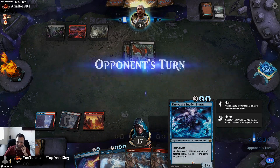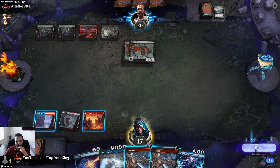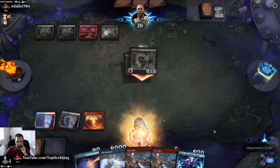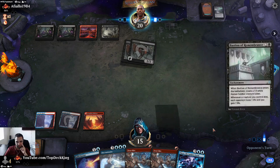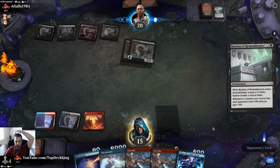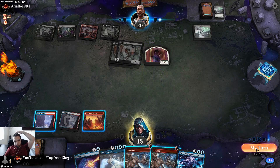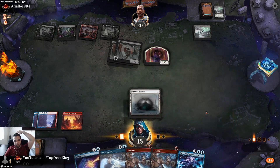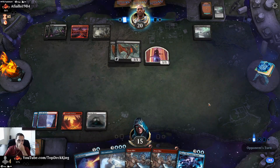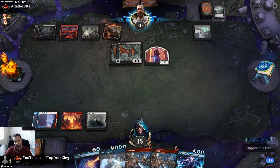We're going to need to draw some lands please. Another Bastion — can't counter this one because he has the mana up. I'm not going to Frostbite it either here because then he could play Village Rites. So now I can Frostbite it and hold up Village Rites response — actually I can't do it now. We're just going to take three here.